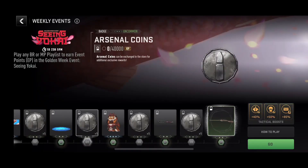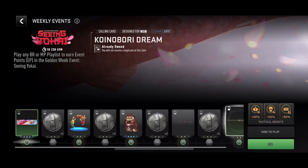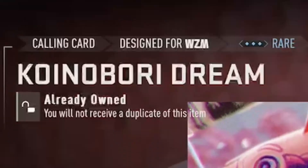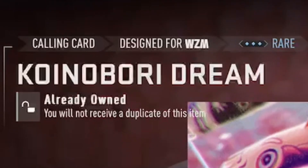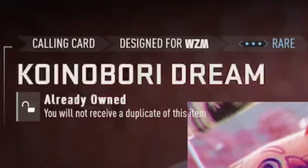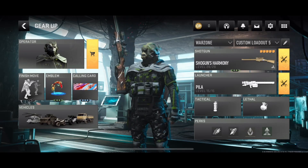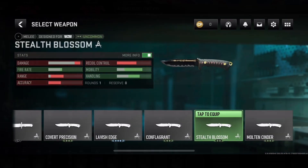But as you can see here, I was able to get every single reward besides the Arsenal coins because those are bugged. I know everything has a locked symbol on it, but as long as you get the 'already owned' pop-up on the item, you'll be good to go. As you can see, I have the emblem and the calling card, and I also have the shotgun and the combat knife blueprints.